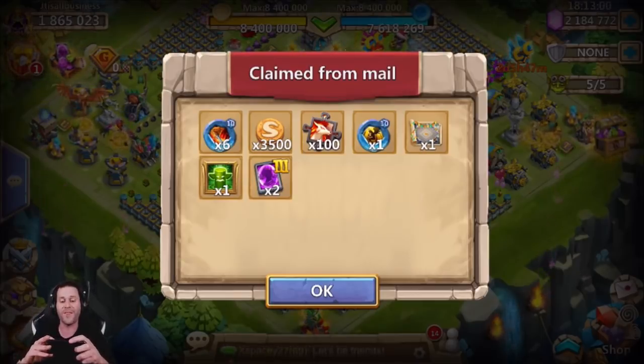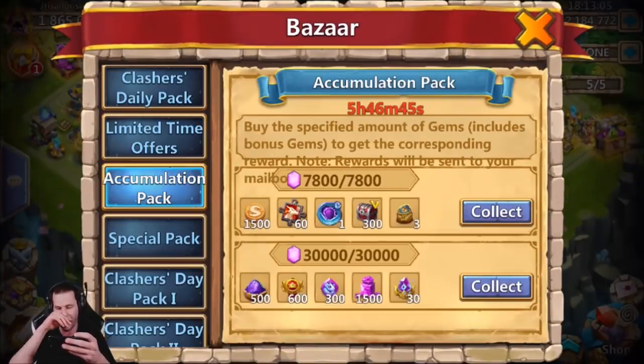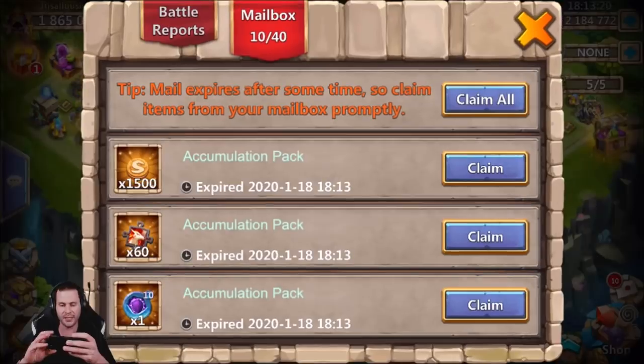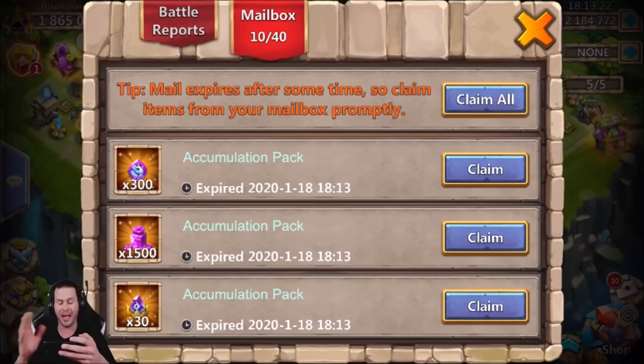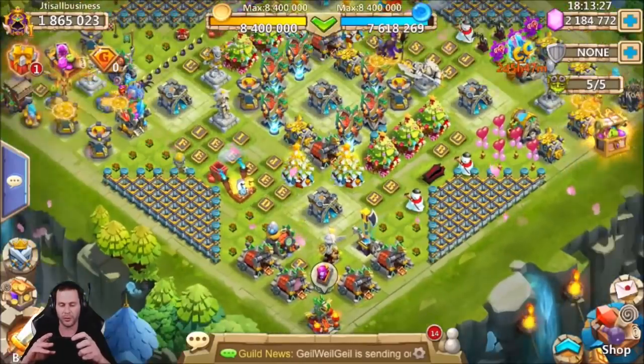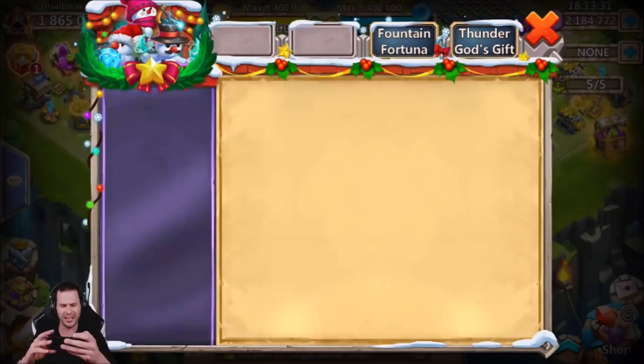We also got 3,500 Super Pet Snacks, which is pretty epic because those things are pretty hard to get. We also got the Accumulation Pack going down today, which does come with 1,500 more Super Pet Snacks - that's pretty sweet - and 1,500 gem boxes, which is basically 75,000 gems. I do need Cold Drake Pets because I haven't made that many purchases recently. Those 300 will probably actually max out the new pet.